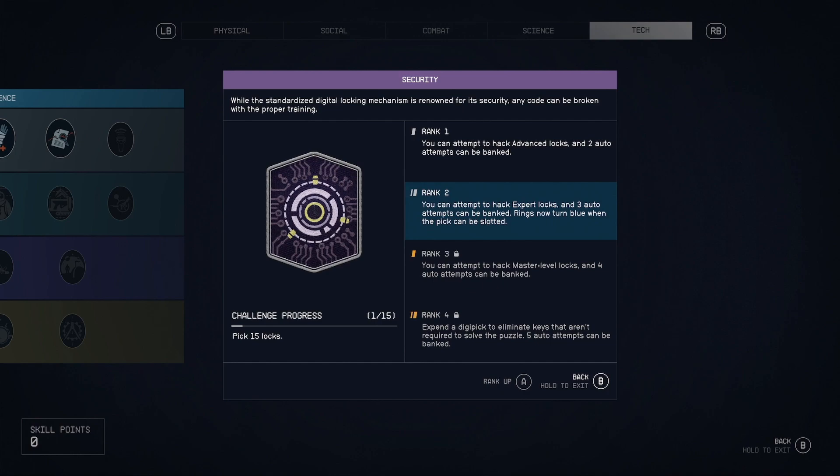I highly recommend ranking up to rank two as quickly as you can. Once you get rank one for one skill point, you'll have to pick five locks, then you can invest another skill point into rank two. The reason is that the rings now turn blue when the pick can be slotted — I think that is so helpful. In fact, they could have put it at rank three or four because it is that helpful, but I'm glad they only put it at two.